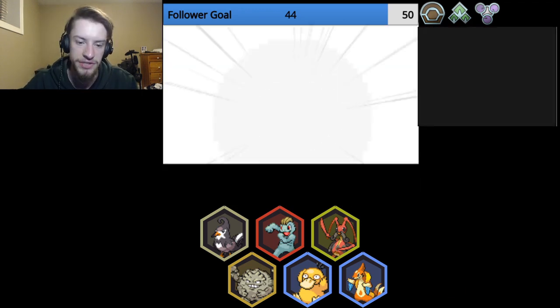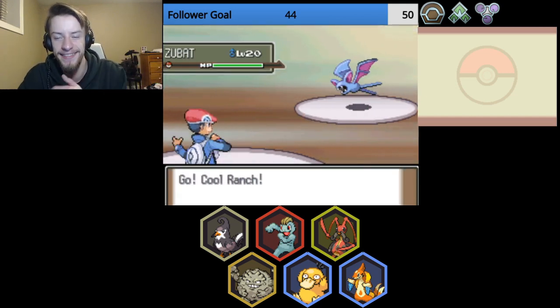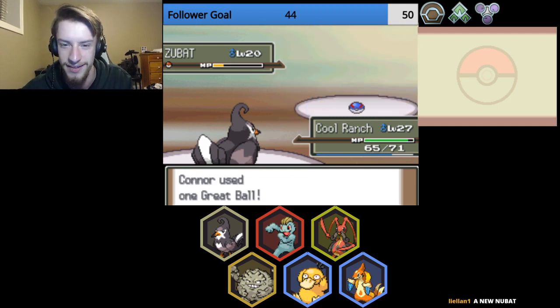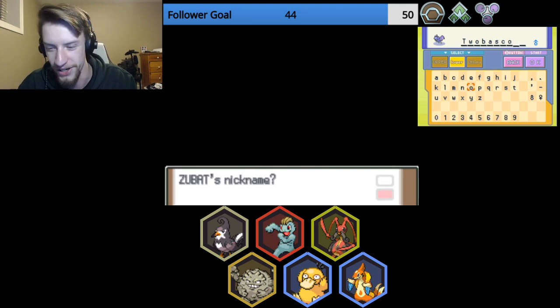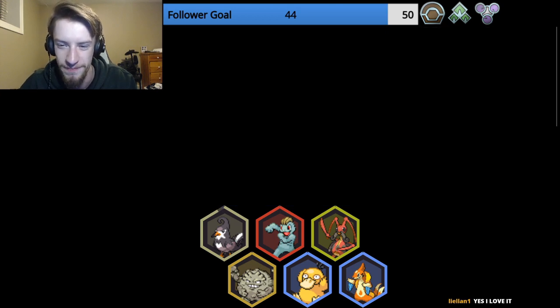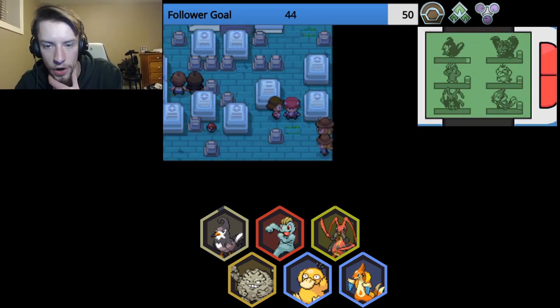Oh, here's a nice new encounter. It's a new bat! It's a beautiful new Zubat. I already know exactly what I'm gonna name this guy. I think we can all agree on this. Yeah. Welcome to the team, Tabasco. Not Tabasco — Tabasco. Hey ma'am! How's it going? How you doing?